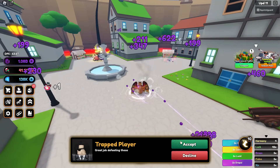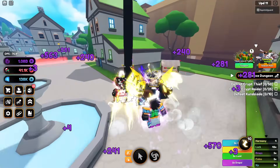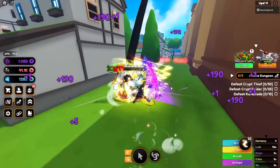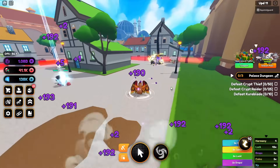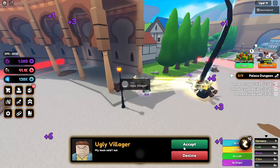All right, we got the first part of the palace completed — now we've got to work on the second half. Basic kill quest stuff. There's another quest guy over here, let's go ahead and grab him.